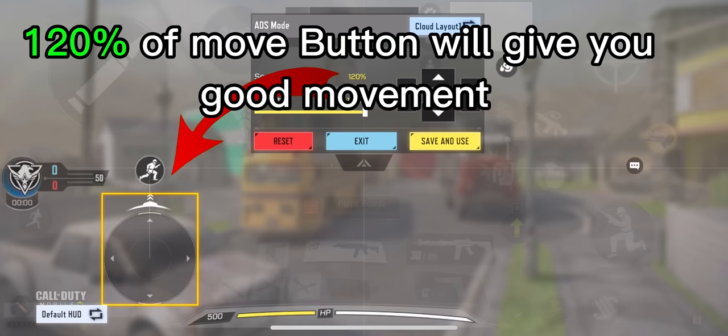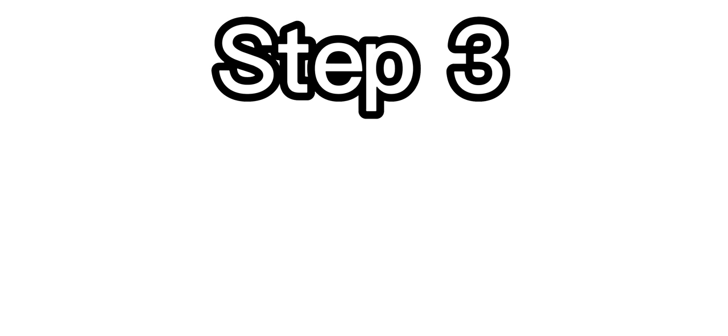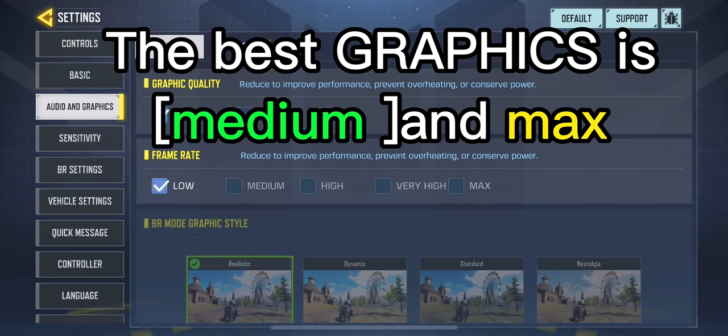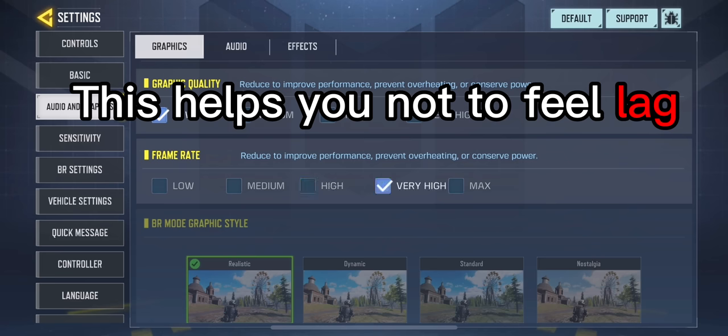Move button will give you good movement. Step 3 is graphics. The best graphics is medium and max. This helps you not to feel lag.